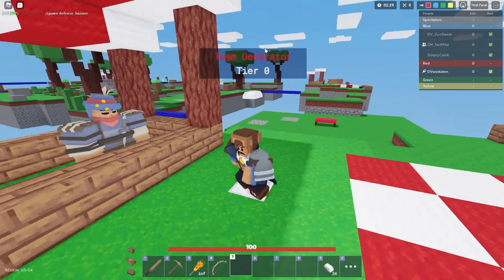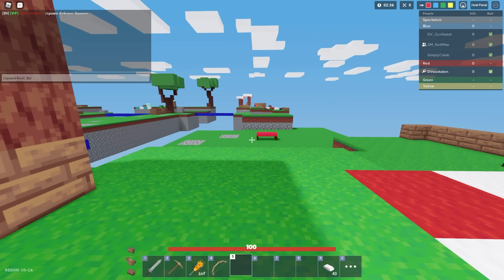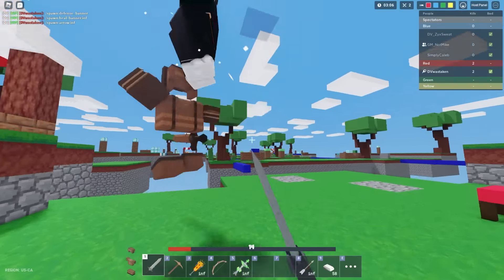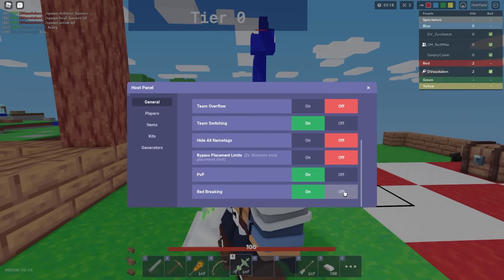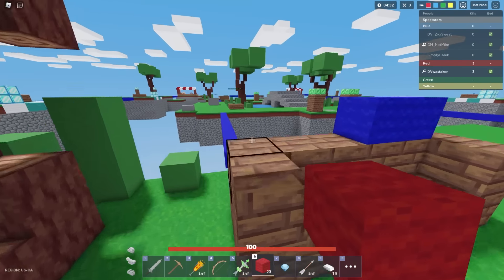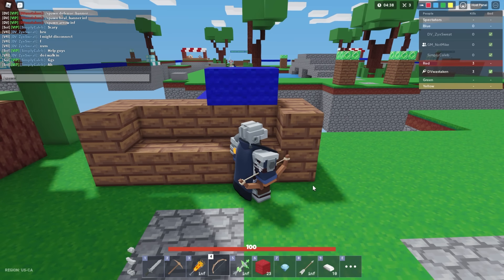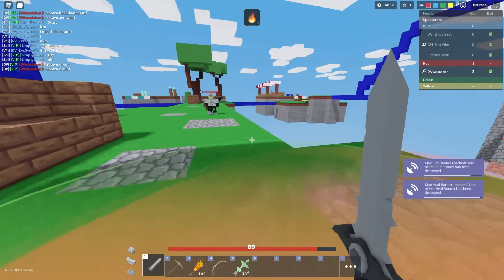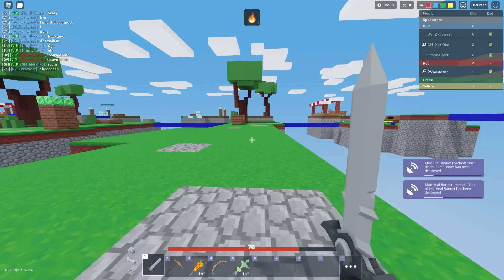The other thing I want to show you is the heal banner. We're going to get infinite of those and put a heal banner out right there and we can heal ourselves. I just killed those two players, now we're healing up, it's pretty nice. I'm going to turn off bed breaking so they don't accidentally kill my bed. This thing is actually really good, especially if you have drones. I'm going to spawn a drone and TNT infinite to show you.